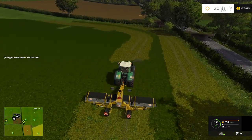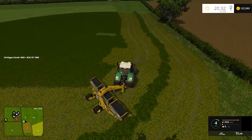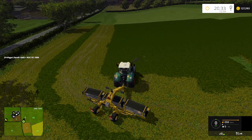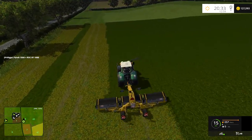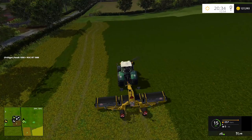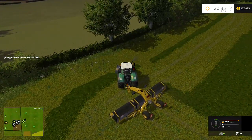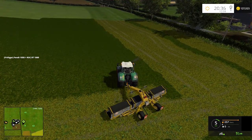Round silage bales could be a good test with the Krone Ultimate as well because you can drop them straight into a feeder. But I also really want to try using the forager to pick everything up — I just think that would be really cool. Now that one's going to go that way, I'll concentrate on grass today. It would have been quicker to use an ordinary rake, but this mod is absolutely superb.